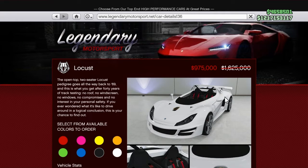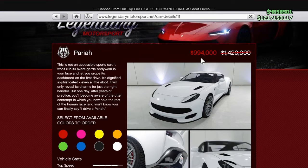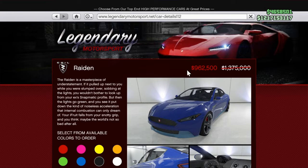Moving on to the discounts this week: you've got the Locust for 975k, the Click for 545k, the Pariah for just under a million, and the Raiden for 962k.